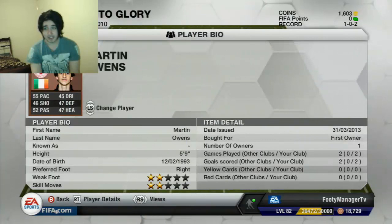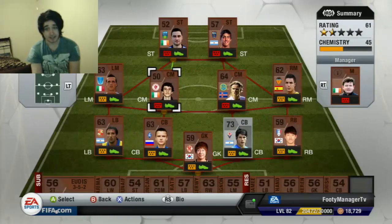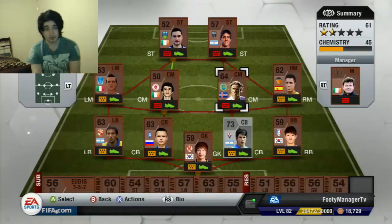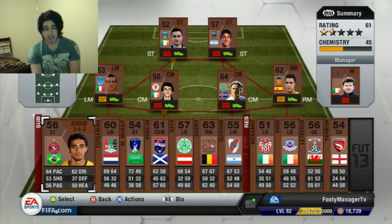In the game I won 4-0, I gave Martin Owens a chance. He's only 50 overall, so he's not that great, but he did pretty good — scored twice. Skalarsson scored a very good long-shot goal and scored another one like that in the 4-0 win as well, so very impressed with him.